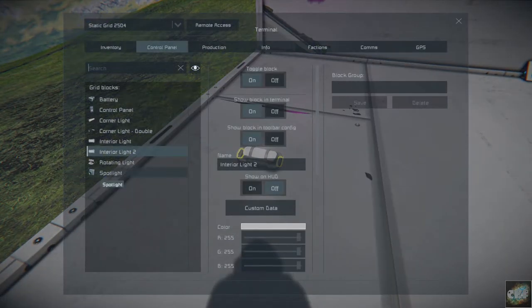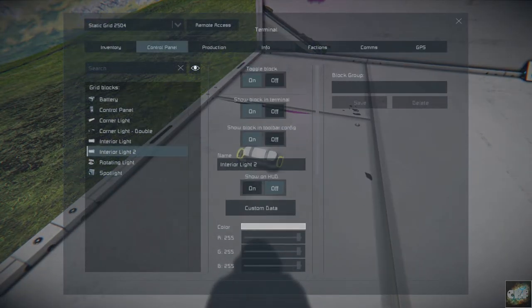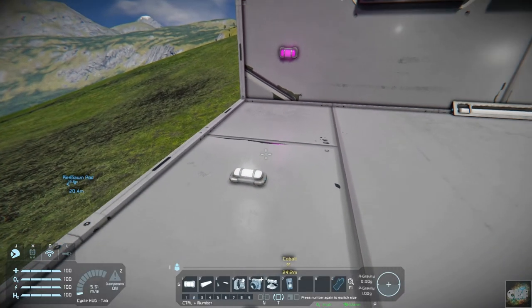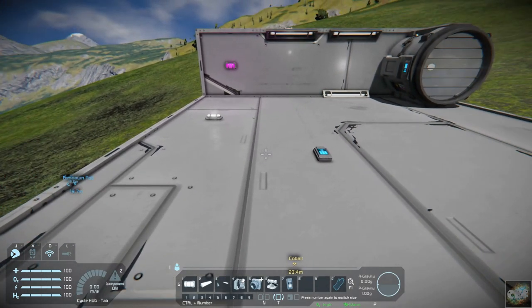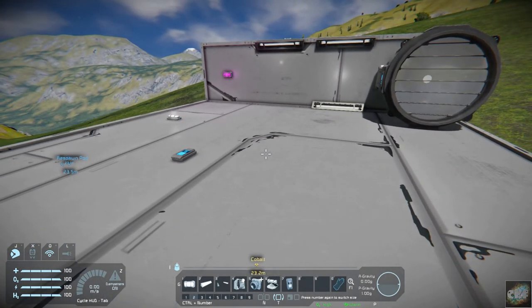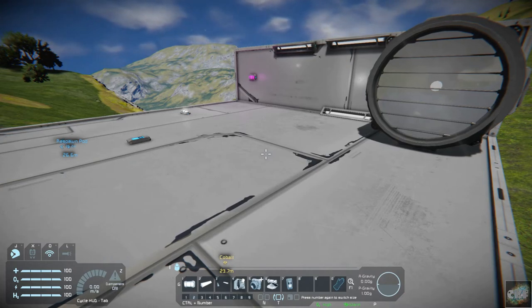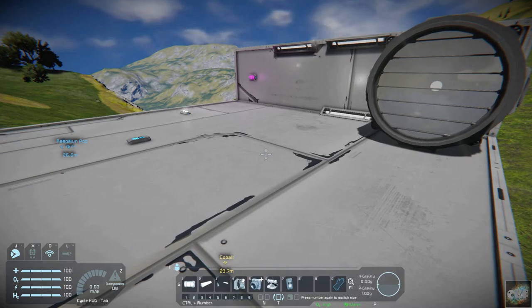And there you go — you're right into the interior lights and you can pretty much do anything you want with it right here. That is what I have for my first mod in the series. I think you'll like it. It's a mod that I load every game that I play — every new game I start, it's one of the mods that is always loaded, because it's just such a pain when you put a light in and have to track down a control panel or display somewhere to adjust that light.